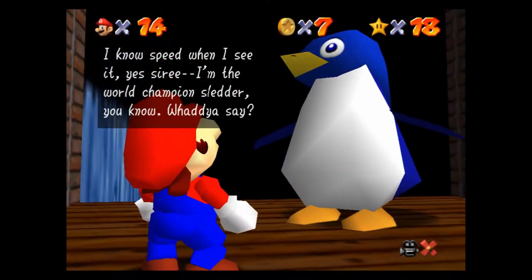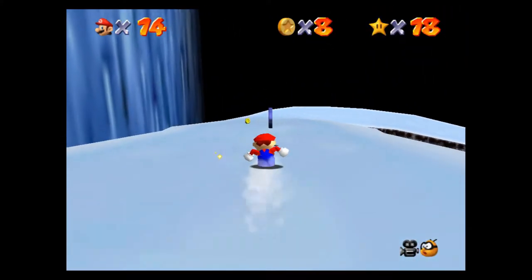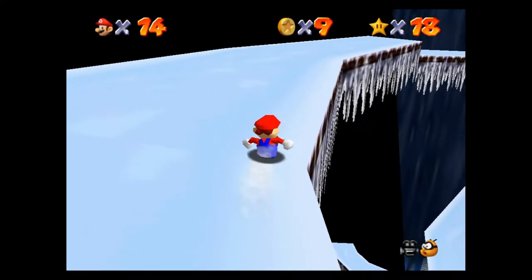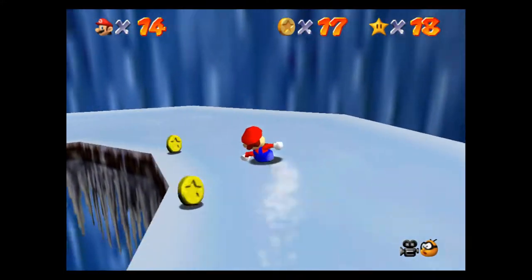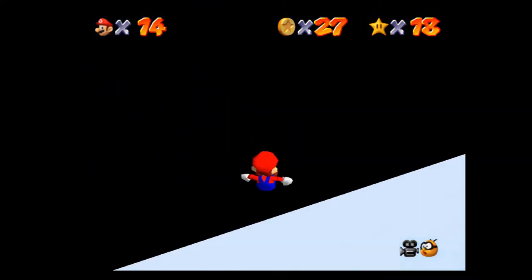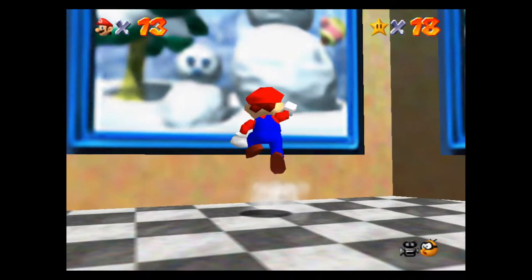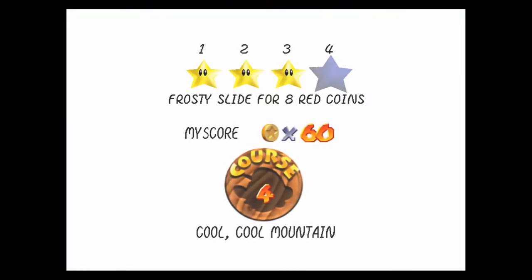I don't want to race this dude, so I'm just going to say no. I know there's a lot of coins in this slide. I don't want to grab that five-coin blue coin — there should be plenty more. Oh no — I can't believe I just did that. Oh well, let's try it again. That's why I grabbed that extra life in the very beginning, because I knew I was going to need it.